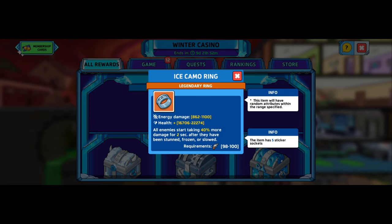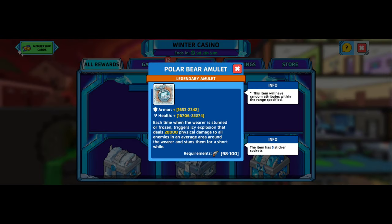This one's going to give you energy damage and also some health. All enemies start taking 40% more damage for two seconds after they have been stunned, frozen, or slowed. And then we also got the bear amulet. Each time the wearer is stunned or frozen, it triggers an icy explosion that deals 20,000 physical damage to all enemies in the area around the wearer and stuns them for a short while.